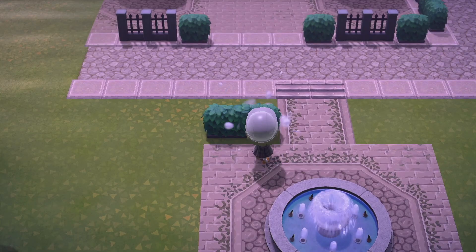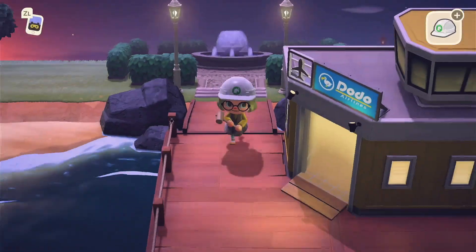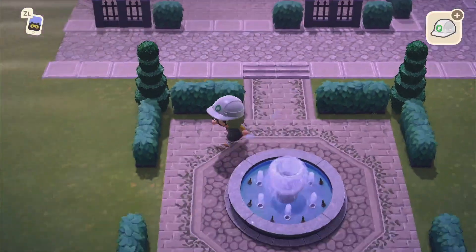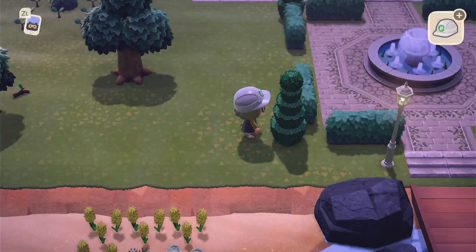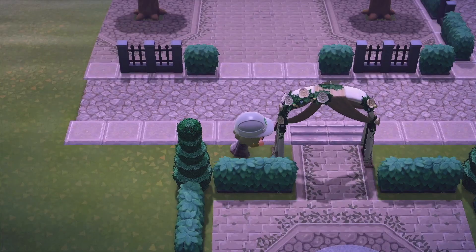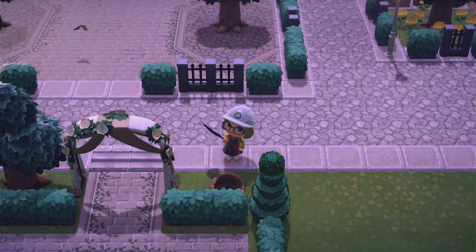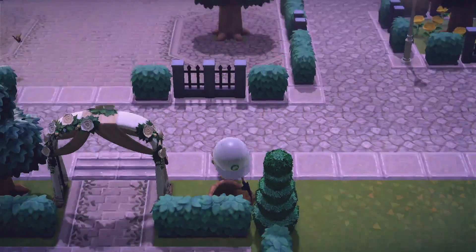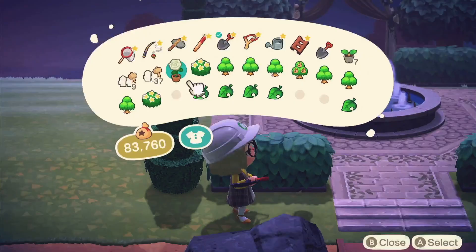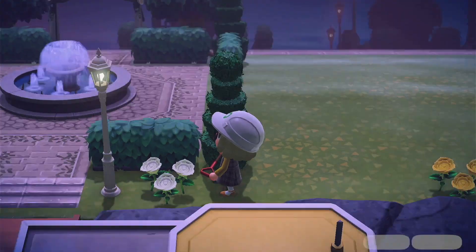Adding in our beautiful hedges because I wanted this entrance and front section of the town to be a garden — not the full hedge maze we'll have by the museum, nothing too difficult. I think it's very simple to replicate if you want to for your islands, and it could work for other types too — it doesn't have to be an elegant Regency core island. It could be a summer garden core, it could be anything. Always remember that ideas for entrances can be swapped out with other items: change the fountain to a statue, change the flowers to bushes, or change the type of fencing — there are so many options in this game.